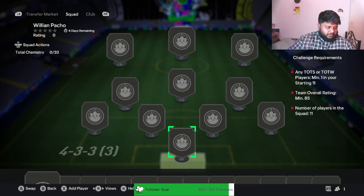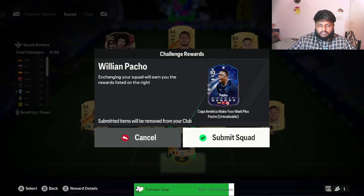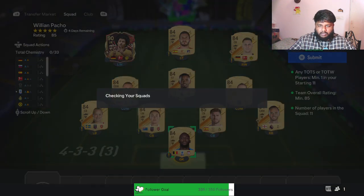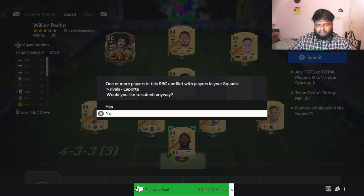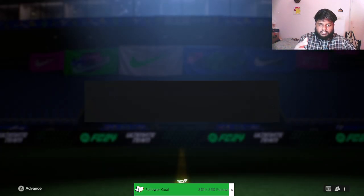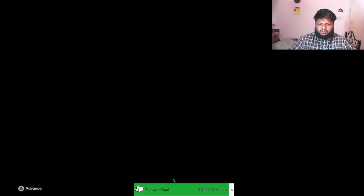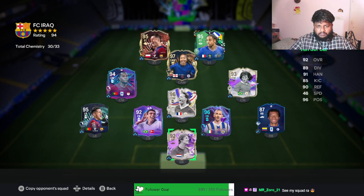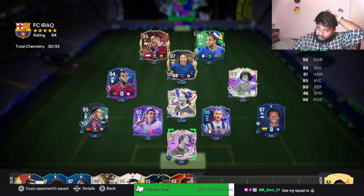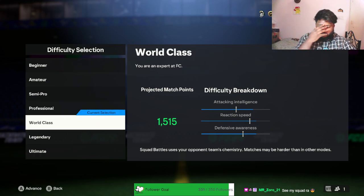Let me get this squad build done. Look at the squad - simple squad, 84-rated players and a 90-rated torch champion. Let's complete the squad now. I'm not gonna build a separate squad for this video - I'm just gonna play him along with my highest rated squad that I have right now. Let's see how it goes. We are going to be playing this squad - I feel like playing against a strong squad is gonna help us actually see how the player is at center back position.